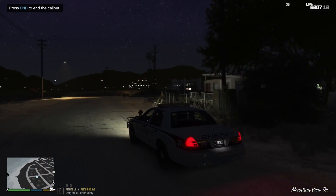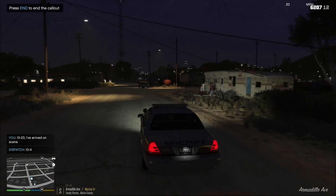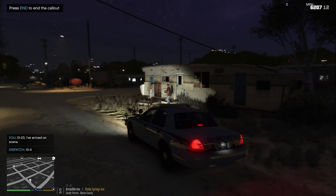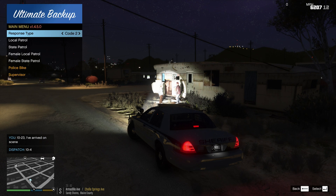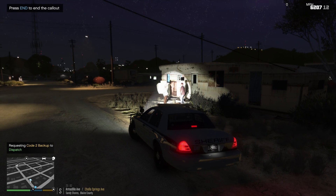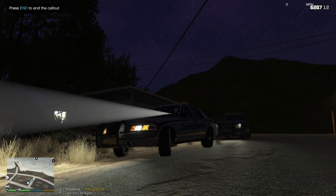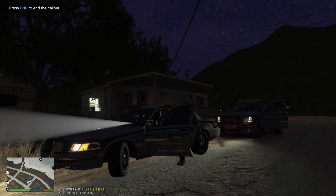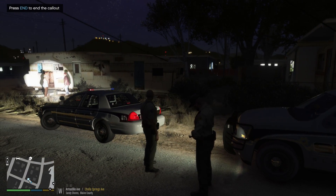Looks like it's going to be down this way. Dispatch, Lincoln 18, go ahead, show me on scene. Can I request an additional unit for backup, code 2? I just feel safer with an additional car here. In our roleplay server, if it's night time it's actually a requirement that we have an additional officer. Here's the other officer rolling up — perfect.